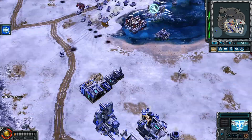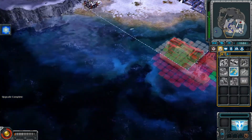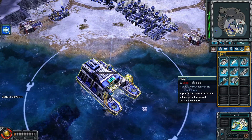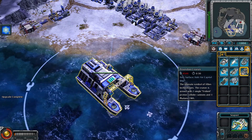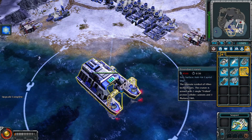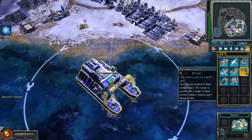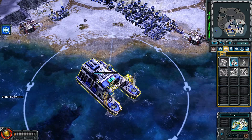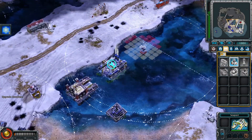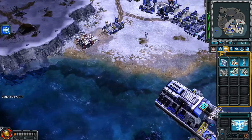We got a turret here so that should defend us for a moment until I build another one. And here is the naval base. I think in this game the naval stuff is larger — we got this thing, it's new. Poison Cruiser: the ultimate symbol of the Allies' technology, armed with two single trident proton collider cannons.